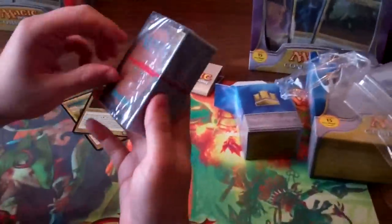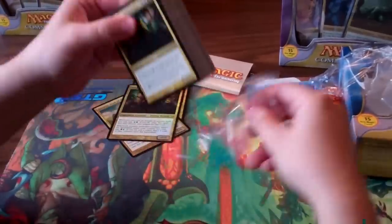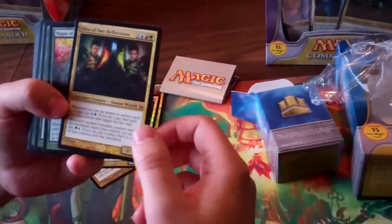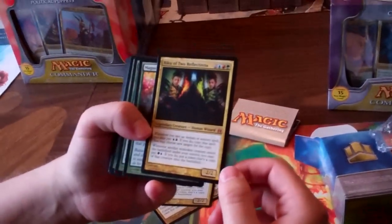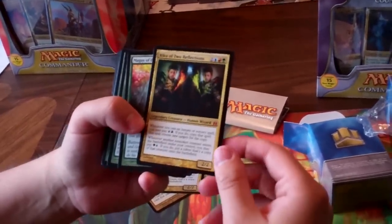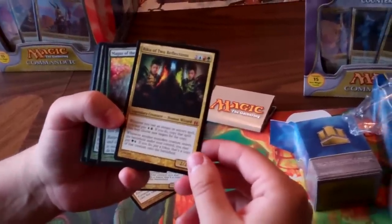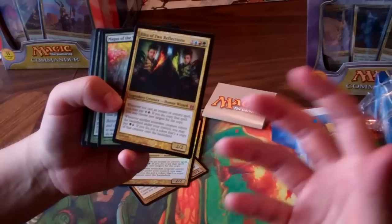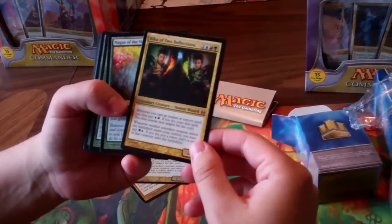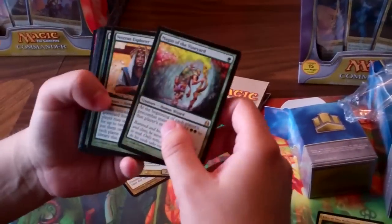Let's go ahead and open up the actual deck itself now. We have the main general — I think he's the main general of the deck — Riku of the Two Reflections. He's definitely going to be good if you can get multiple blue sources out. I would maybe think about running a double mana source like Gilded Lotus or Mana Reflection just so you can get the double blue, because he's definitely going to be heavy blue with the copy effect.